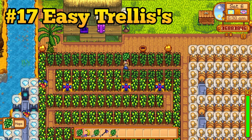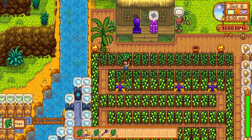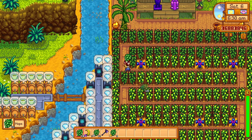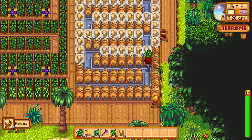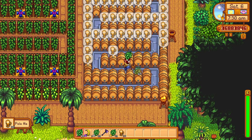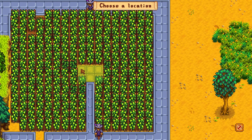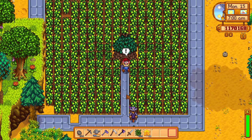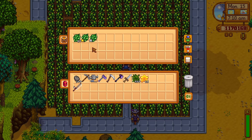Hops is one of the most profitable crops in the game if you turn them into pale ale, since pale ale sells for 12 times more than the hop crop and it only takes two in-game days. But hops grow off of trellises, meaning they will block your path and can be a little annoying. This is where Junimo huts come in. Junimo huts do not care about trellises and will not be blocked by them at all. So if you are looking to make tons of gold with pale ale, set up your hop crops around a Junimo hut.